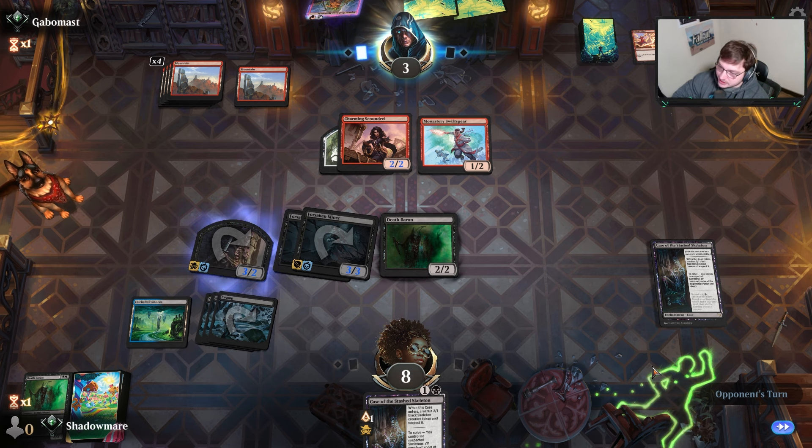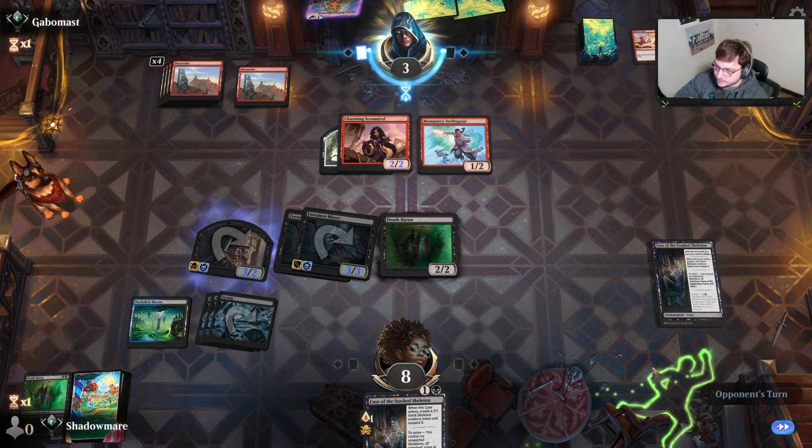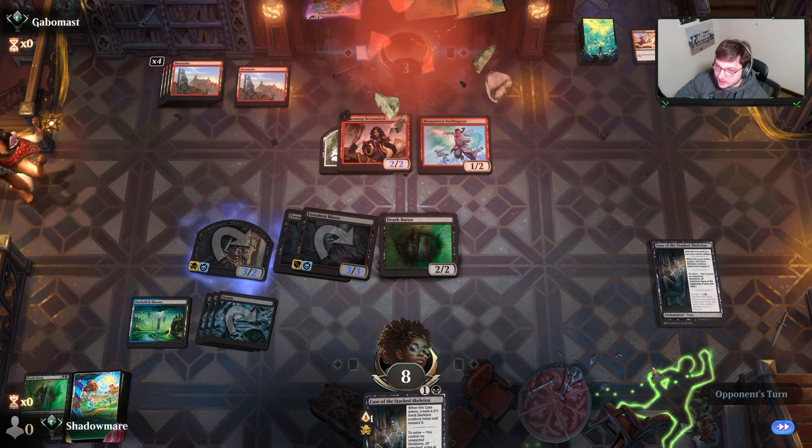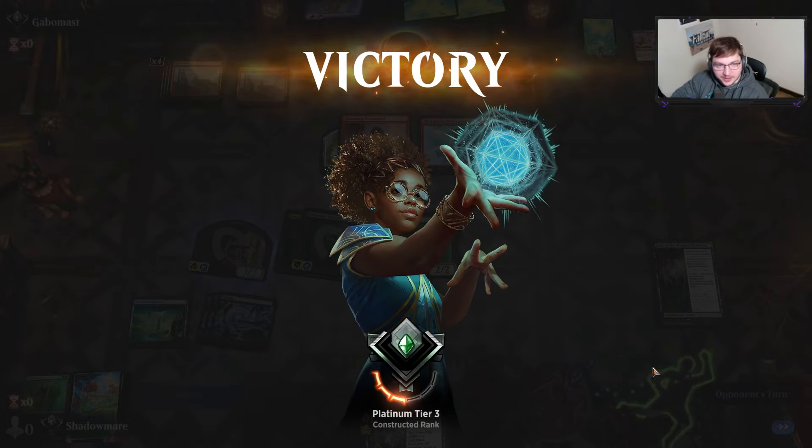Death Baron just has to block. Monster's Rage, Lightning Strike — so many cards do it here. Flagstorm would be sick but they would die — actually no, not how that card works. Fireclysm also does it. They concede. We didn't even have the best card in our deck.